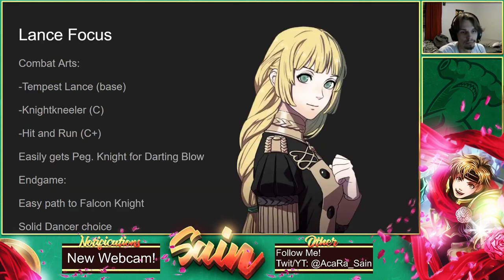Last up for the Blue Lions house is Ingrid. I overall think she's one of the weaker units early on — honestly I think Ashe and Dedue are better early on than she is. But she does come with Tempest Lance, which is really, really good, though Dimitri and Sylvain also do, which is the only reason I think she's kind of lackluster early game. Pretty much the same route as Dimitri and Sylvain — she gets Tempest Lance, easily gets Night Kneeler for stuff like Lonato, and also gets Hit and Run, which can be very useful. After she hits with Hit and Run, she backs up one space. She very easily gets into Pegasus Knight for Darting Blow to increase her attack speed so she can hopefully double early on.